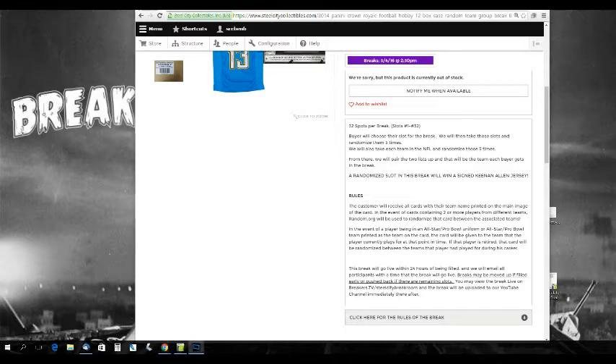The customer will receive all cards with their team name printed on the main image of the card. In the event of a card containing two or more players from different teams, random.org will be used to randomize that card between the associated teams. In the event of a player being in an All-Star Pro Bowl uniform, that card will be given to the team the player currently plays for. If the player is retired in an All-Star Pro Bowl uniform, it'll be randomized between all the teams he's played for during his career. All Panini points will get randomized.